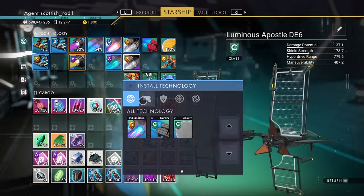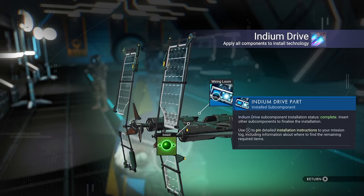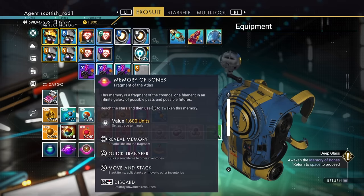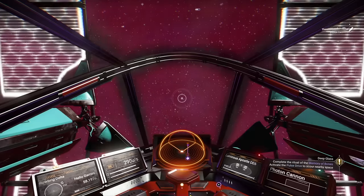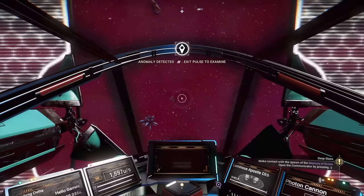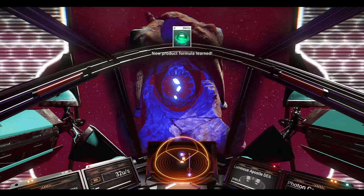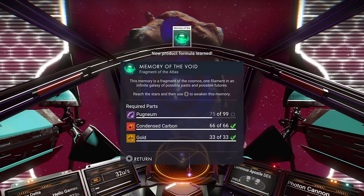Install the idiom drive. If you haven't already, craft memory of the bones. In space, pop memory of the bones and start pulsing. When you see anomaly detected, stop — and you'll get the big skull thingy. That's the deep glass milestone done, and the recipe for memory of the void.